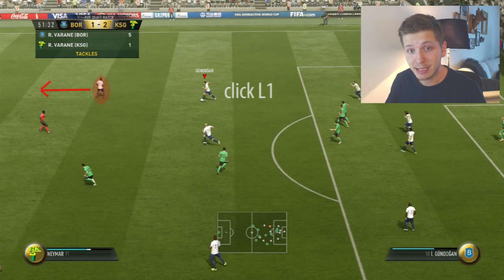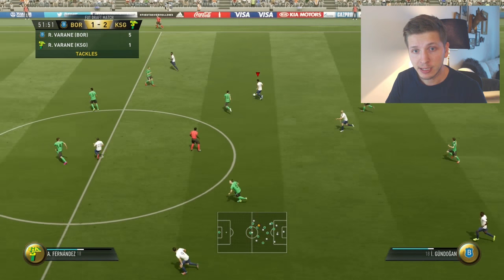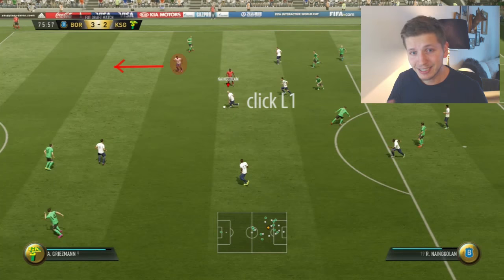Then here we have Williams — pointing the left analog stick, which in this case is easy because we are already running in this direction. Just clicking L1, you can see how Williams will start to make a very dangerous run and cut through the opponent's defense, and you can see what happens: we're able to score this goal.